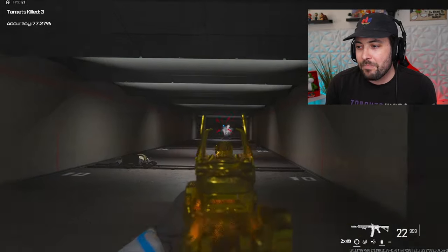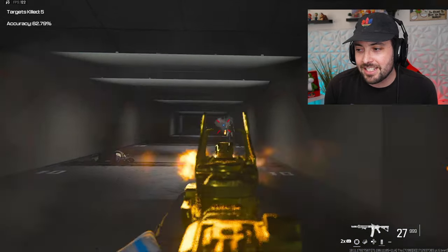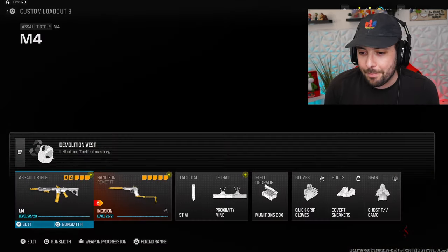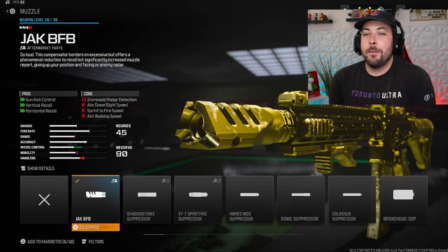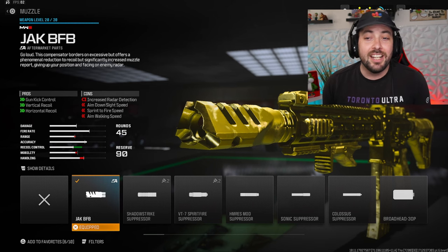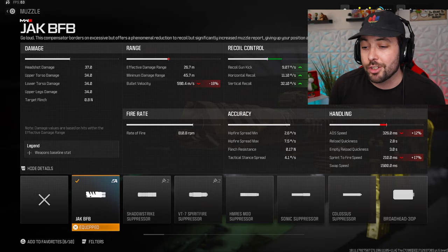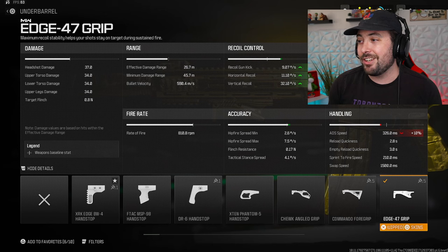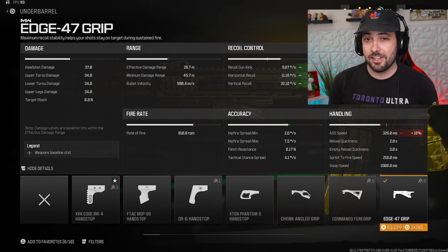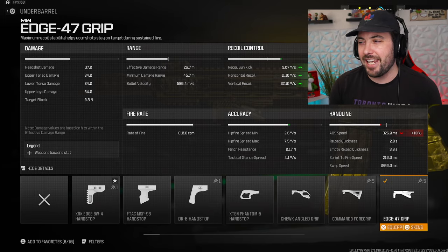The MW2 guns have a little more visual recoil than the MW3 guns, but this doesn't miss. It has a very fast fire rate and is just an amazing weapon. For the class: the Jack BFB muzzle — first time ever on the M4, couldn't do it before since this gun was only in MW2. It gives you that 55, 20, 35 recoil control. Then the Edge 47 grip gives you 4 across the board for recoil gun kick, horizontal, and vertical, sacrificing 10% ADS — which isn't bad on this gun.